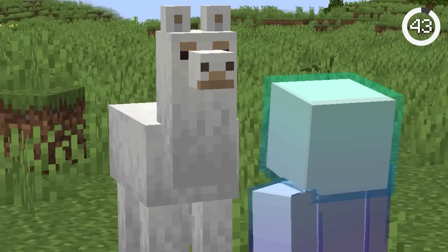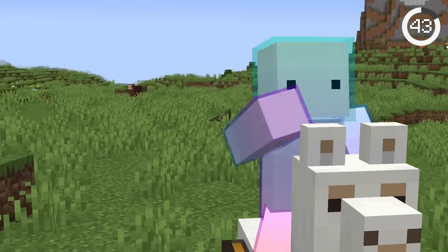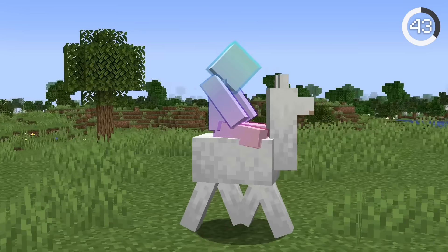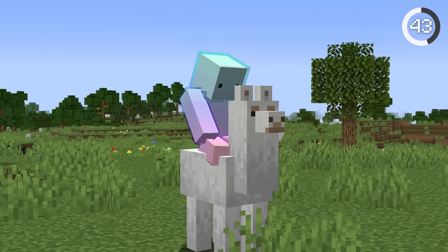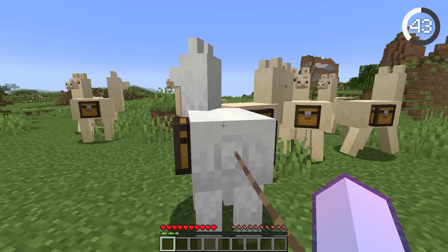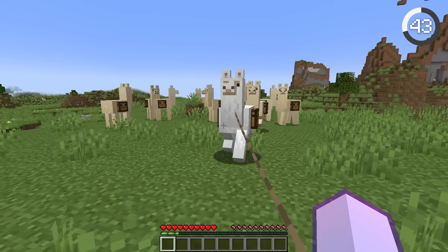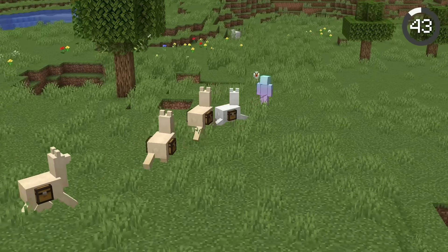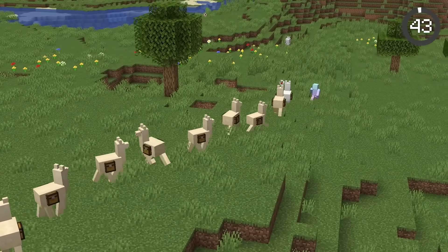Llamas are actually really useful. Although you can't control their movement with a saddle, llamas are amazing for item transportation. Just tame a llama and put a chest on it. When you lead a llama, up to 10 nearby llamas will follow. So by attaching chests to the other llamas, you can form a caravan of llamas and chests.